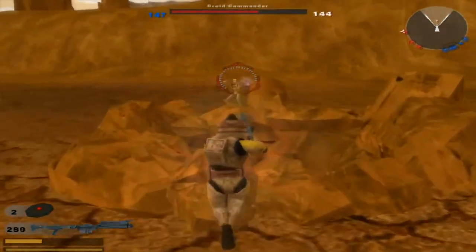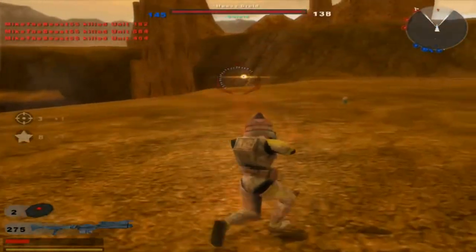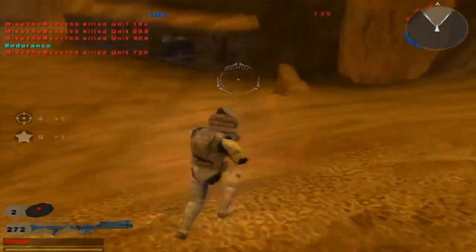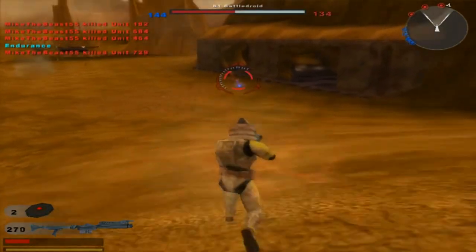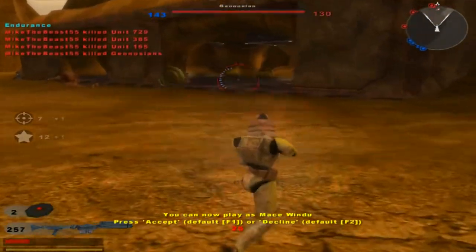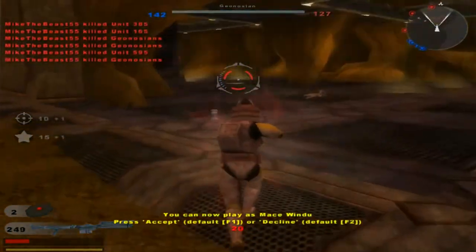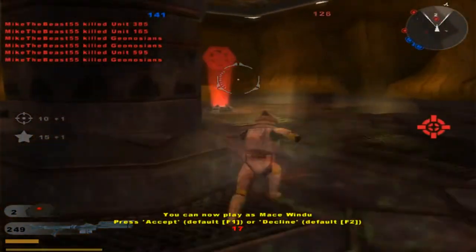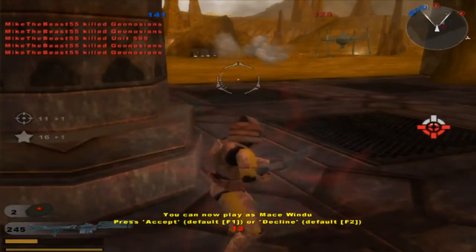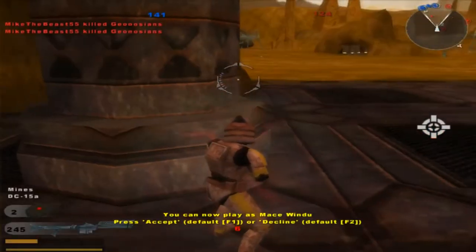Get out from behind there. Thank you. Now that's how it's done. Oh, he's got mines? That's good to know. Mace Windu — I'm not going to play as Mace Windu anyway. I'm just killing a few of them so I can do a few things. Let me see if I can make this command post neutral.